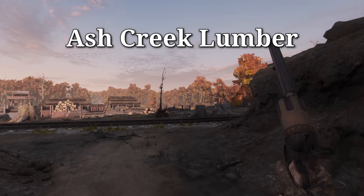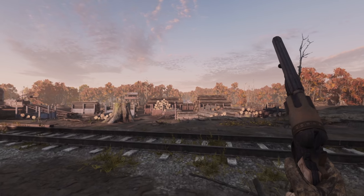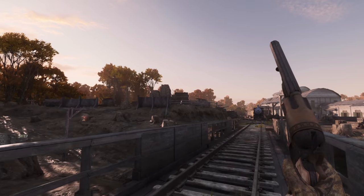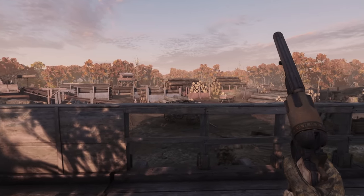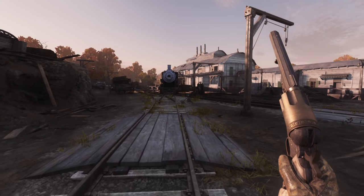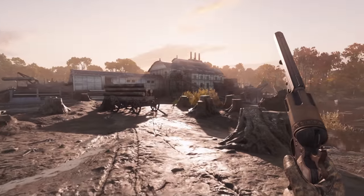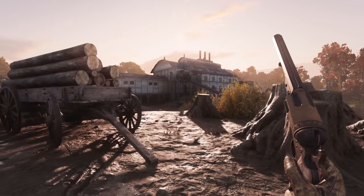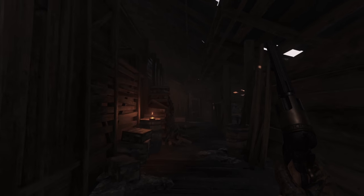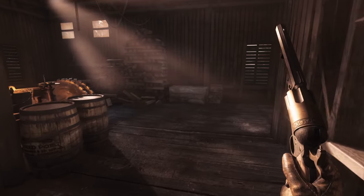Ash Creek Lumber - at first glance it looks very rifle-favored, especially because a huge chunk of the compound is all these piled up logs. But the main building is huge too, so I think this one is pretty balanced regarding rifles and shotguns. The open area over here might make it a bit tricky to push the main building, but we will definitely find ways. From the southwest and west side there's forest, so it's easier to approach from there. The north side is pretty open - looks stunning, but be careful, lots of windows facing your way. Inside: typical sawmill - you have the tools, the logs lying around, the saw blades. Everything you need.